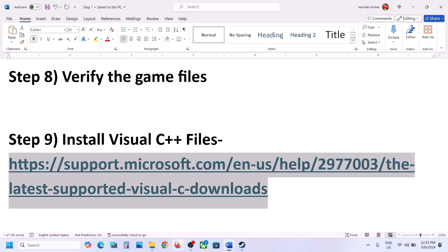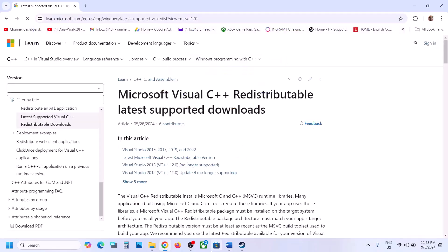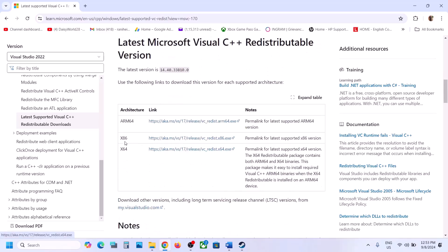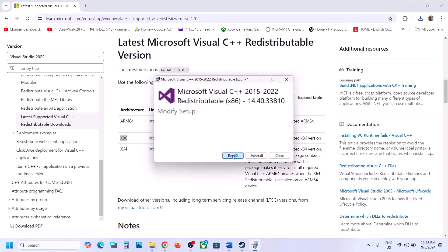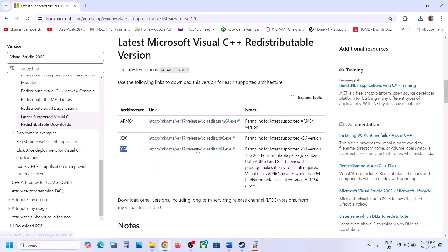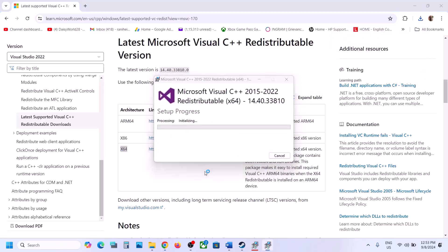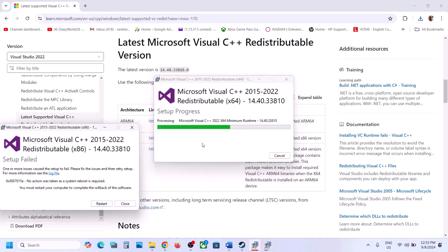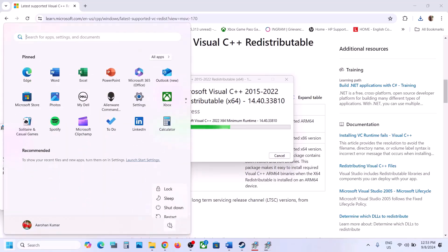The next step is to install the Visual C++ files. Copy the link provided in the video description and open it in a browser — it will take you to the Microsoft website where you'll see Visual Studio 2015, 2017, 2019, and 2022. Download both the x86 and x64 files. Run the exe file — if you see a Repair option, click Repair; if you see Install, click Install. Download the x64 version as well and run that exe. Once both are installed, you'll see a Restart option — restart is a must after this. After the system restart, launch the game and check.